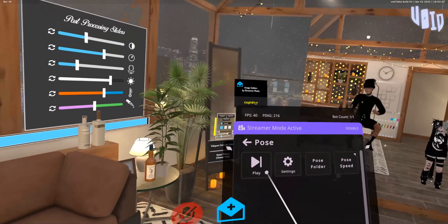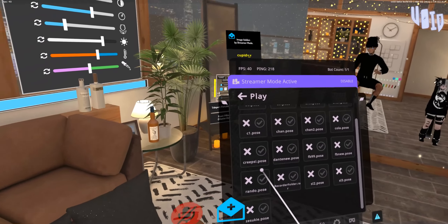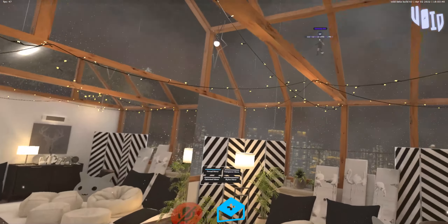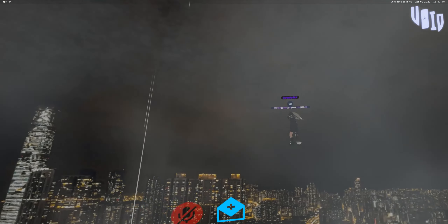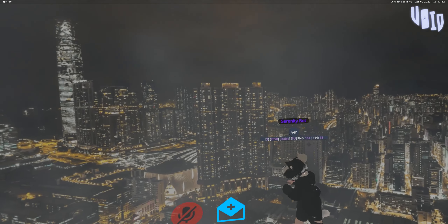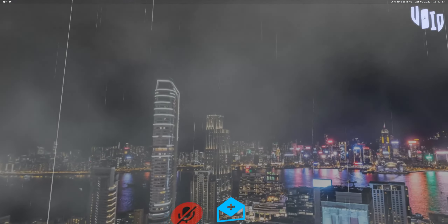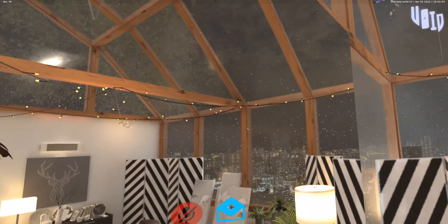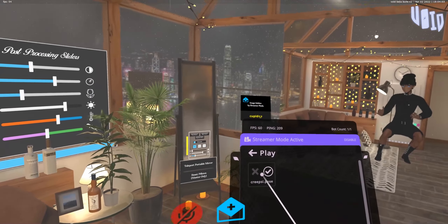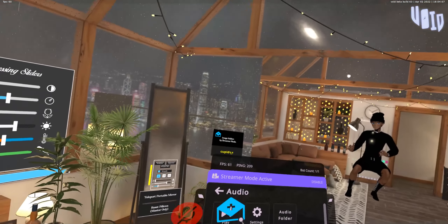The pose recording is one thing I like to mess with because if you're in FBT heaven you can record somebody's dances. I have a bunch of people's dances here, though they won't play correctly because they were recorded in FBT. But if you go up here you can see it'll play their full body movement, which is really cool. If I were to play that in FBT heaven it would be on the stage — that's a really neat feature.